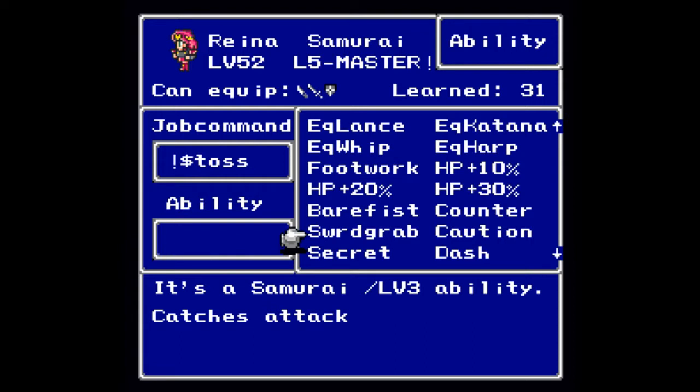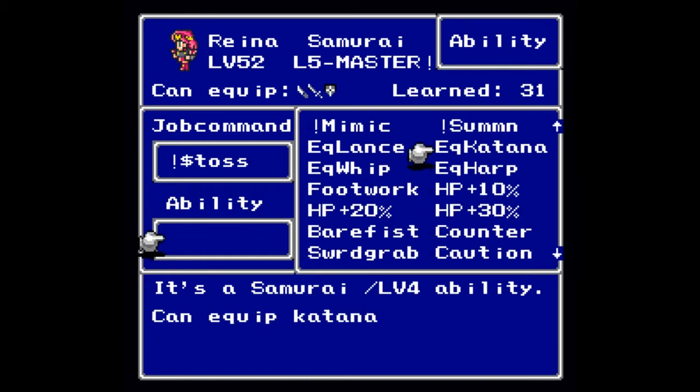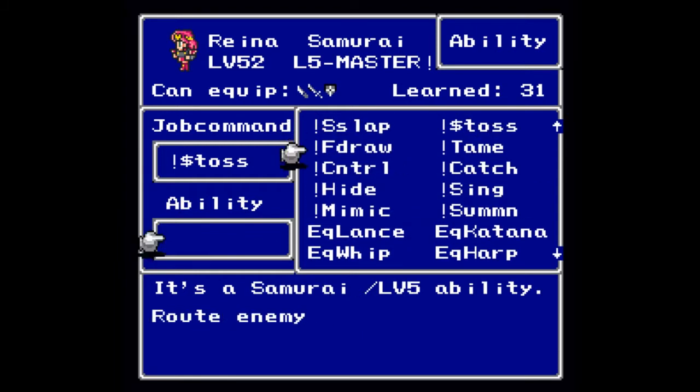At level four you will learn Equip Katana, so that you can bring the Katana forward to other job classes. At level five you will learn F-Draw. The way this works is that you will charge for a turn and then instant kill the enemies. Of course it can miss — all instant death attacks and spells have a chance to miss.